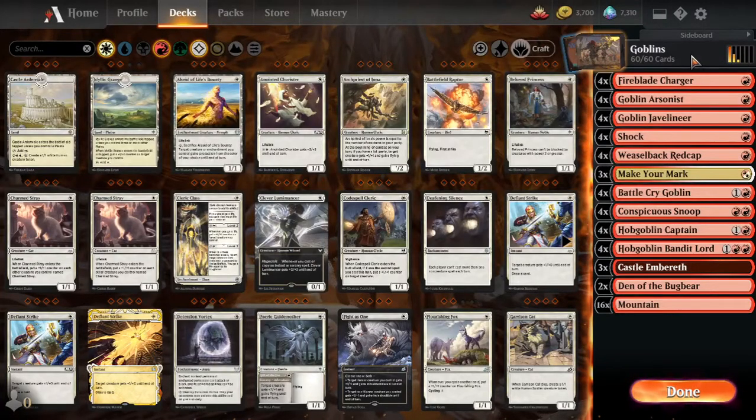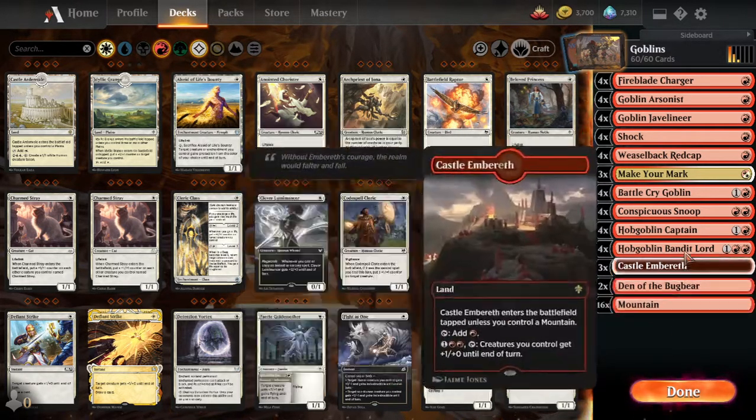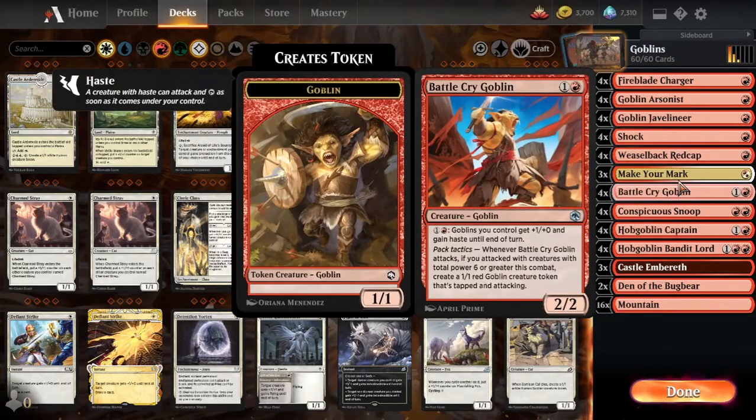New deck list for the new standard, and it's pretty cheap. It's Goblins. This is a throwback to the old Goblin decks where the idea is you just play a bunch of efficient, low-costed creatures on curve and then you win. So we have a whole slew of one-drops and then we also have a few really good Goblins to go with our one-drops.